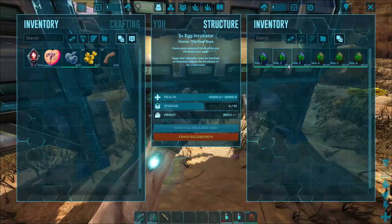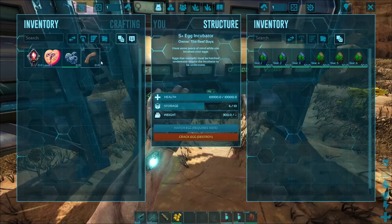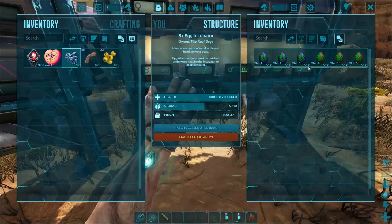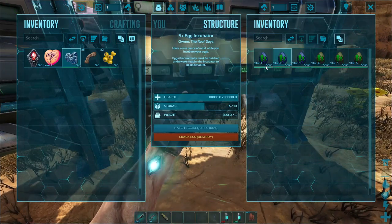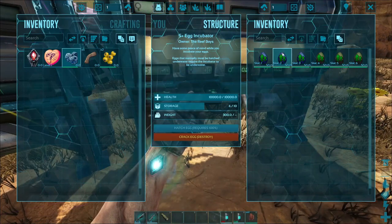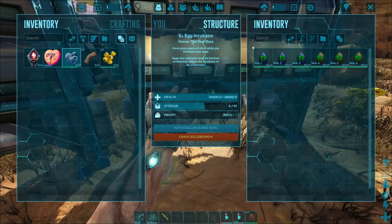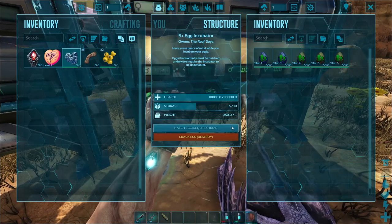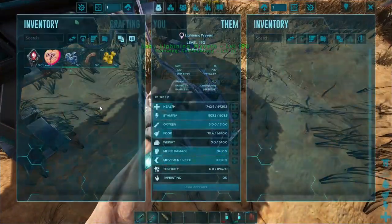Why is this buggy? I think I've broken my mouse here, honestly. Something is going on when I hover over the eggs — it might be the info card. Anyways, we're going to hatch number two. Boom. Welcome into the world — you're our second lightning wyvern.